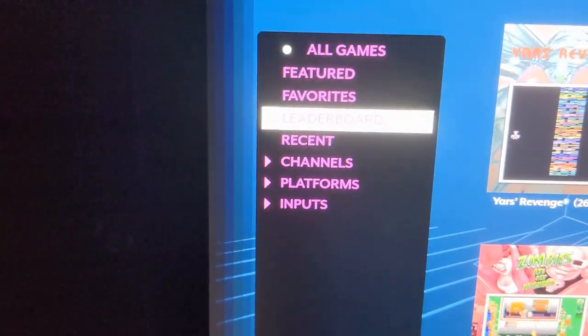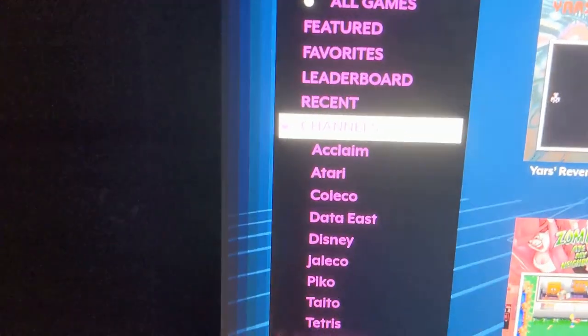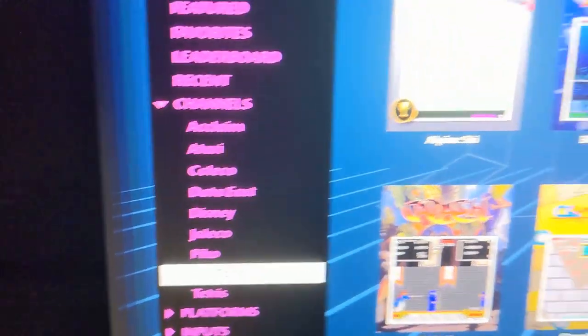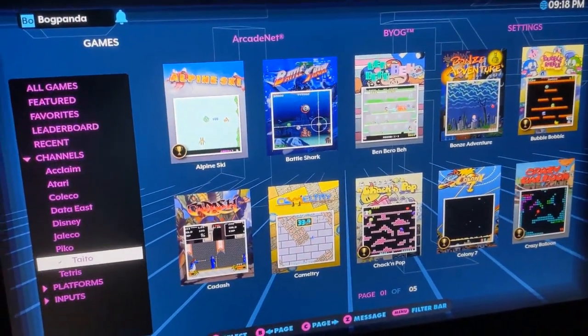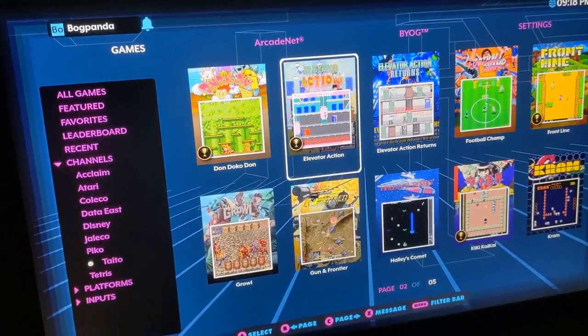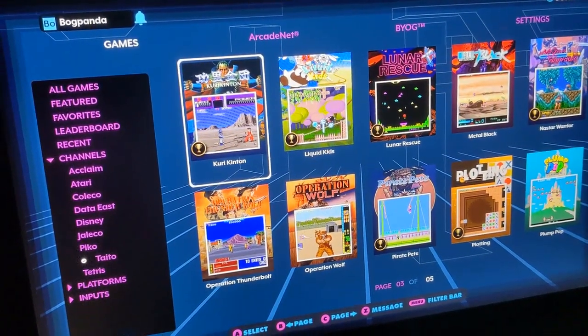Go down to channels, select Taito. I was super glad to see it was back and showing up again. Now I have all 47 Taito games that they've recently added, putting my grand total of onboard games to 397. This is a pretty good set of games, as you can see as we scroll through.